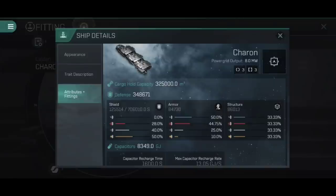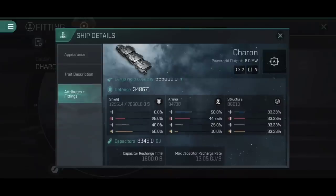The cargo hold of the Charon is an insane 325,000 cubic metres — that is incredibly large, and it is actually the largest of the four main freighters currently being added to the game. It is 30,000 cubic metres larger than the second position, which is the Fenrir. Defensively, 348,671 defence is the lowest of the four freighters. Being Caldari, this is mainly in the shields, and it does have the largest shield at 125,514, but the armour of 84,730 and structure of 86,013 are the lowest of all four freighters. So it's got the biggest shield but the lowest armour and structure.